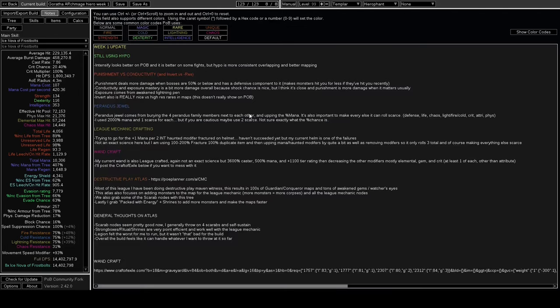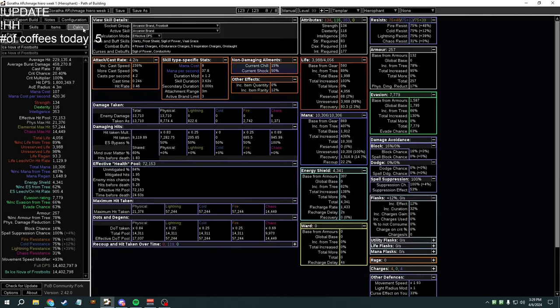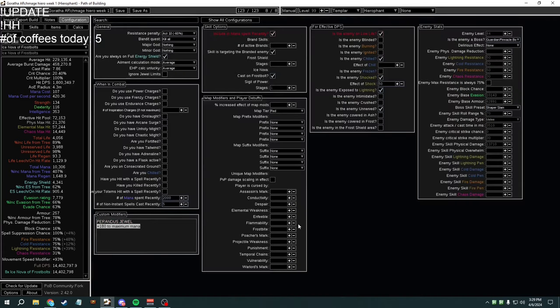Now let's talk about the Paranidis jewel - this is insane and it comes from the Necropolis mechanic. This jewel is a random jewel you can craft from the Paranidis family by combining all four Paranidis family corpses. It can roll a variety of stats: life, mana, crit, phys, chaos, fire, cold, lightning, armour, evasion. It sounds random but you can actually force it to roll mana. For my build it adds 180 flat mana - it's not showing in PoB right now but that's what I'm getting in-game. It stacks with Unnatural Instinct, which hits all these nodes in the middle, so you get the benefit of both at the same time. You're getting a lot of mana from it - about a thousand mana. Pretty crazy.